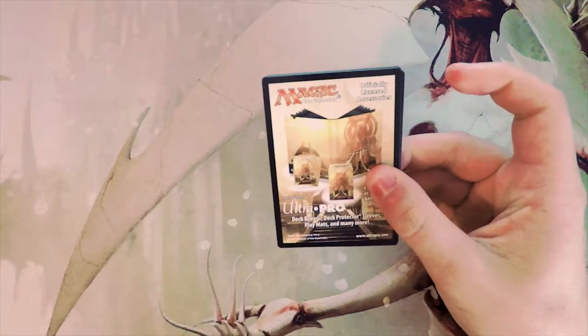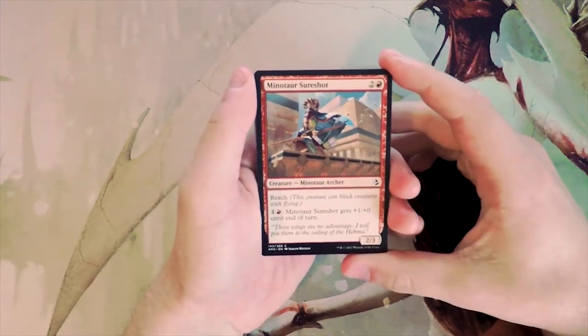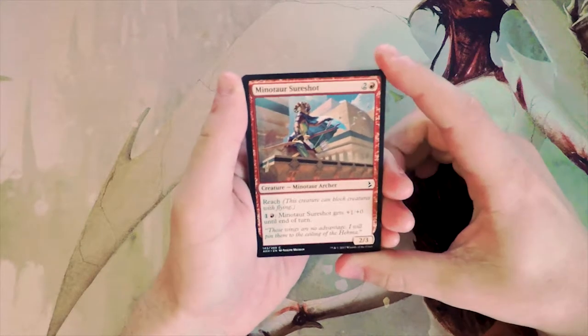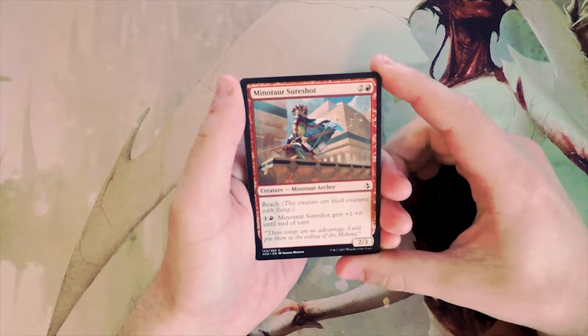We are of course going to be looking at this from a limited perspective, seeing what we would draft if we were actually in a draft setting and this was our pack one, pick one. So let's get into it. Minotaur Sure Shot is our first common — a 2/3 for three with reach.